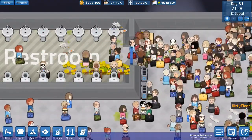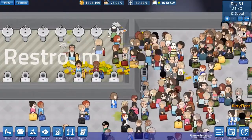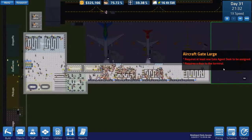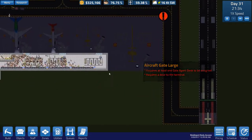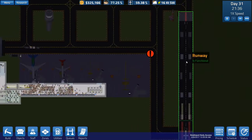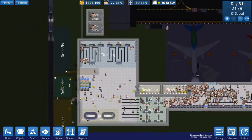Welcome back to SimAirport. In the previous episode we didn't have a load of filth and detritus strewn all over the restroom, but now we do. We also managed to put in a large aircraft gate — not connected up yet to the rest of the terminal, but we'll be doing that in the next couple of episodes. We also put in another runway and generally pressed on quite nicely.